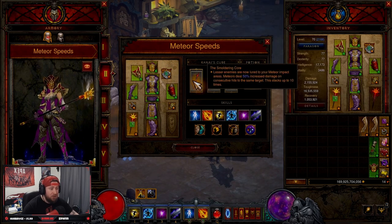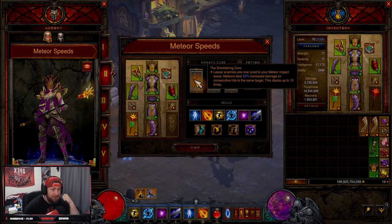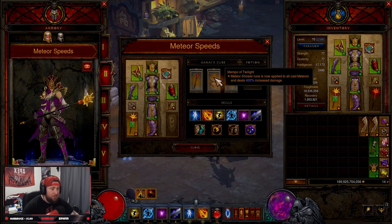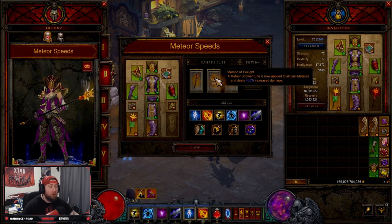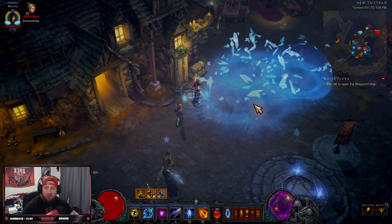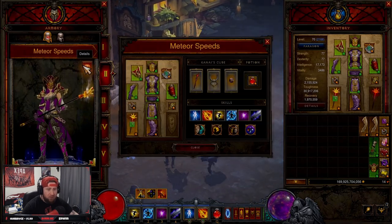In the Cube we have the Smoldering Core, so lesser enemies are lured to meteor impact areas and deal 50% increased damage when hitting the same target, stacking up to 10 times. Manphos of Twilight: the Meteor Shower rune is now applied to all cast meteors dealing 400% increased damage — that's why when we cast you see a bunch coming down all at the same time. And Ring of Royal Grandeur to bring everything together.